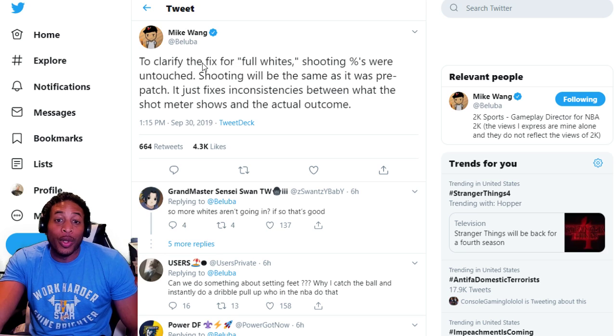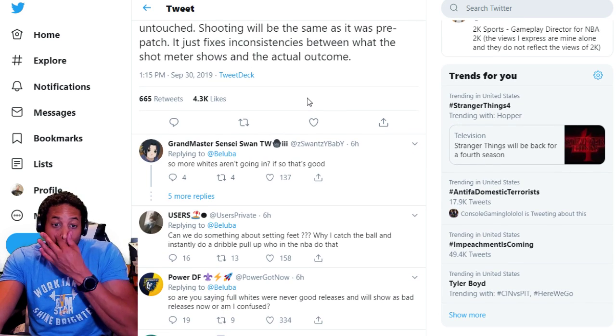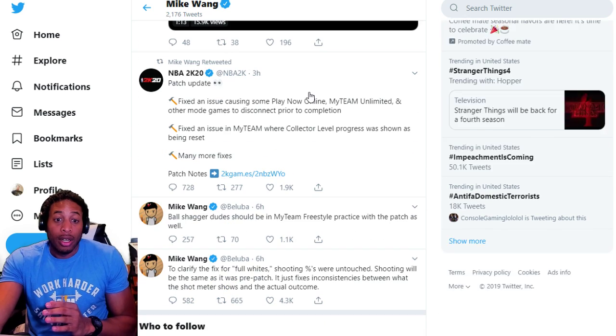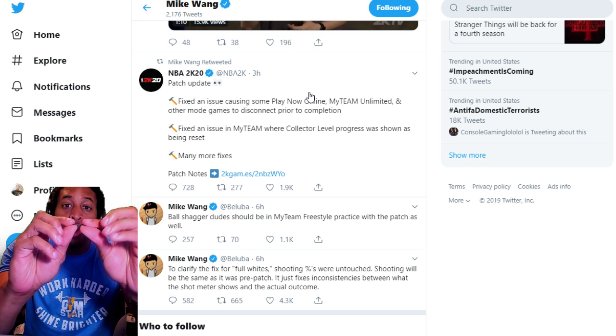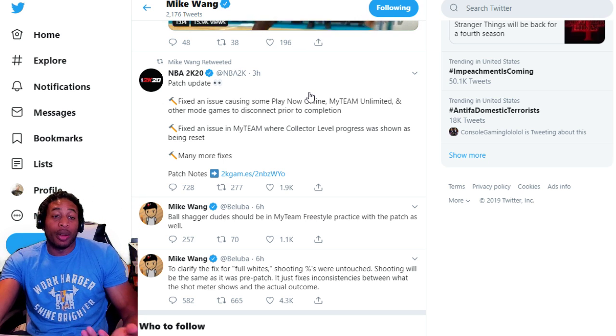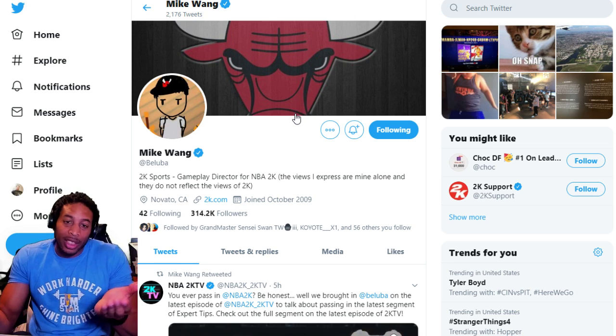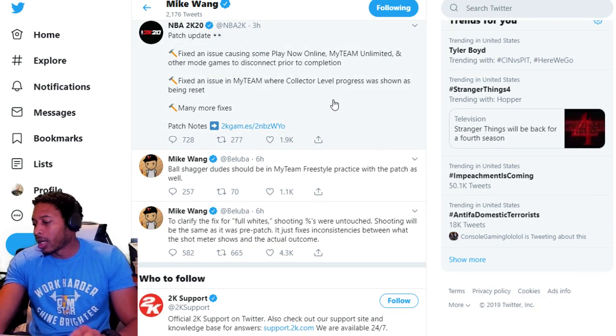To clarify the fix for full whites: shooting percentages were untouched. Shooting will be the same as it was pre-patch. It just fixes inconsistencies between what the shot meter shows and the actual outcome. More full whites aren't going in — it's just that what used to look like a full white may actually be further away than it appeared. They're pretty much elongating the shot meter so you can see that you weren't as close as you thought you were.